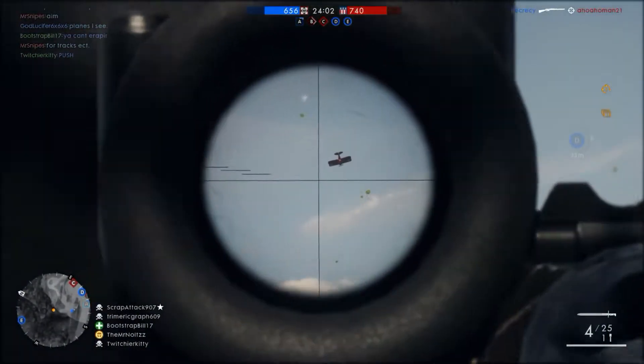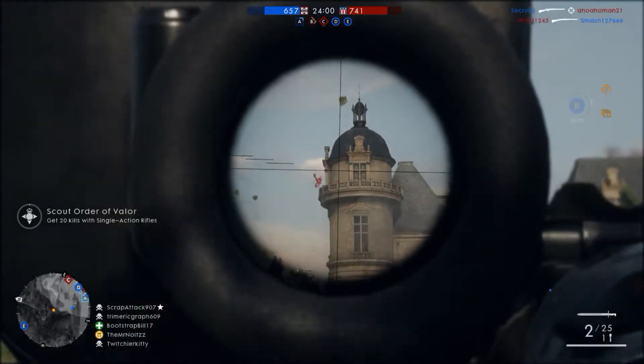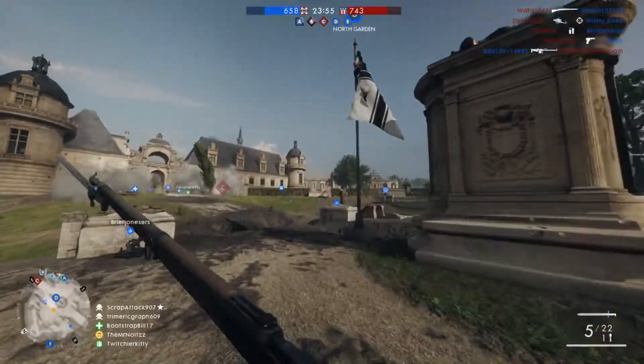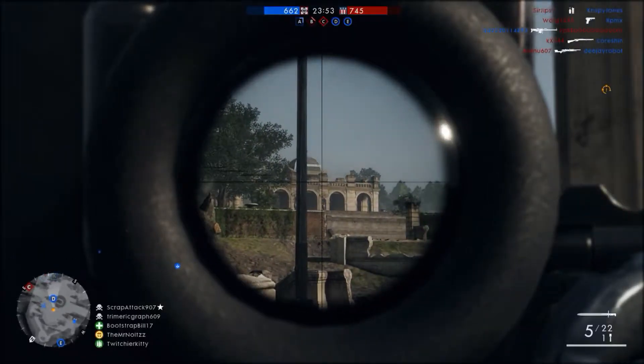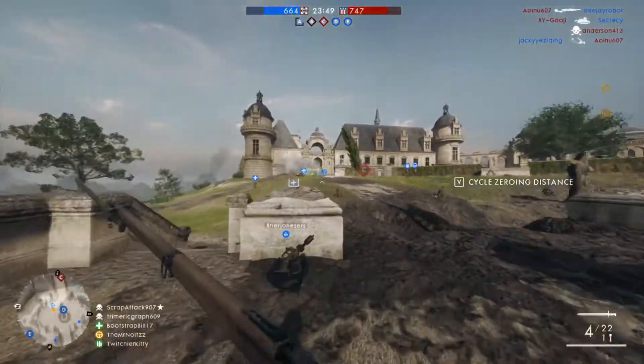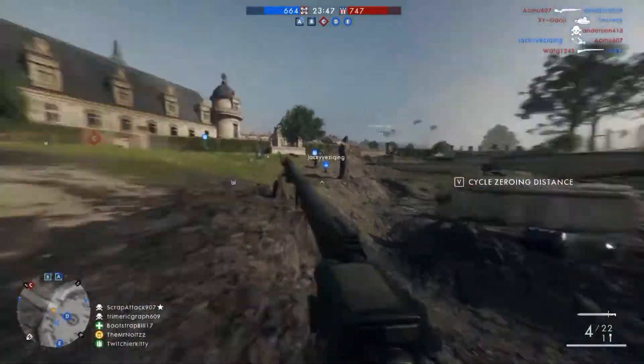Another advantage to this set of variants is the fact that you can use the variant without sights and just have the iron sight. In some ways, playing with iron sights has better ability in close quarters or on Amiens, especially in the tight corners of the buildings. And if you're willing to sacrifice some of the damage found in other weapons in the class and can rely on headshots, this weapon is absolutely outstanding.